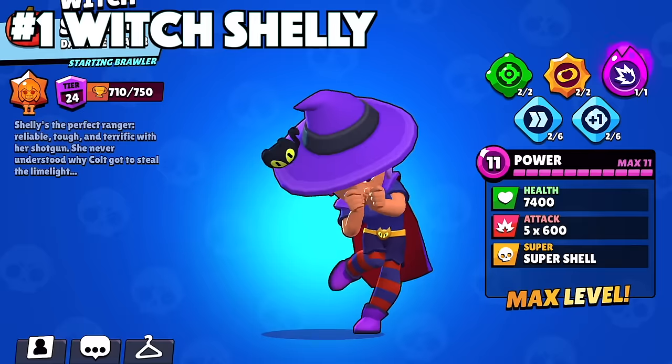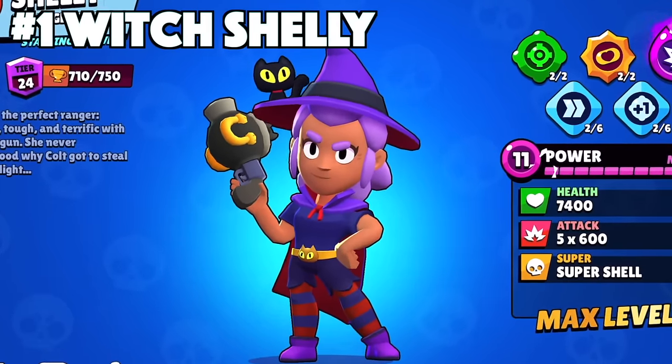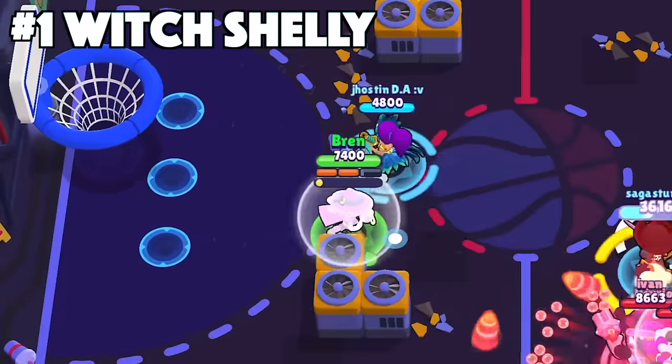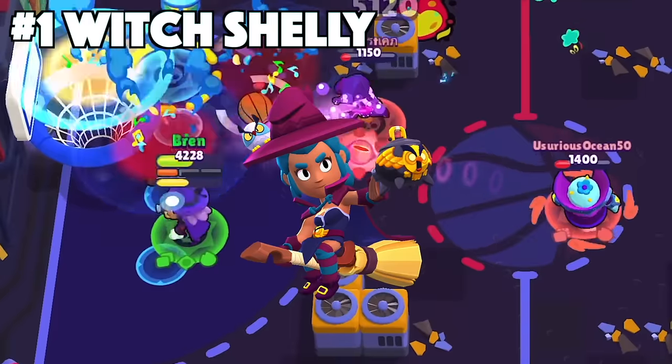The best skin for Shelly is going to be Witch Shelly. Witch Shelly has custom animations and custom sounds, which makes it special and higher in value compared to the other ones. Plus, it's part of the Brawloween skins, which are seasonal. This skin is actually exclusive, meaning never coming back again, and the Hoot Hoot Shelly is the color variation of this skin.